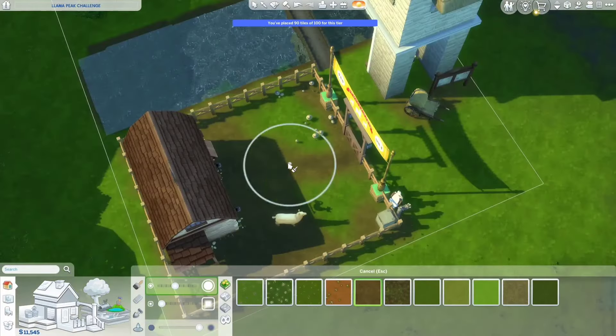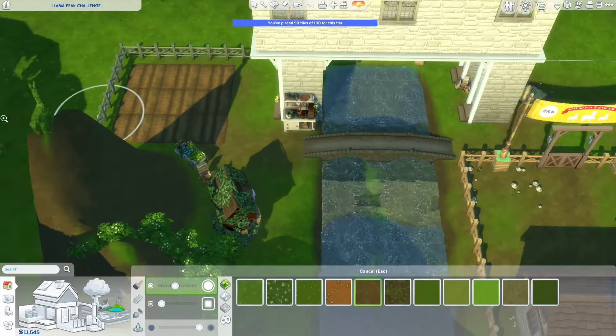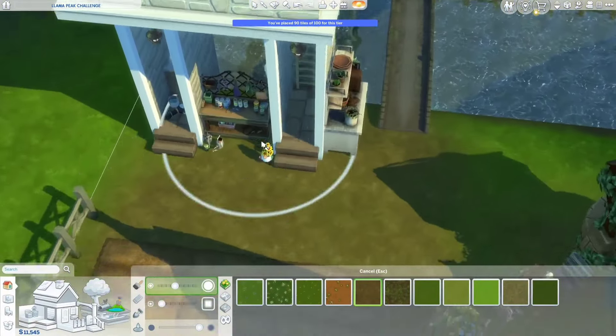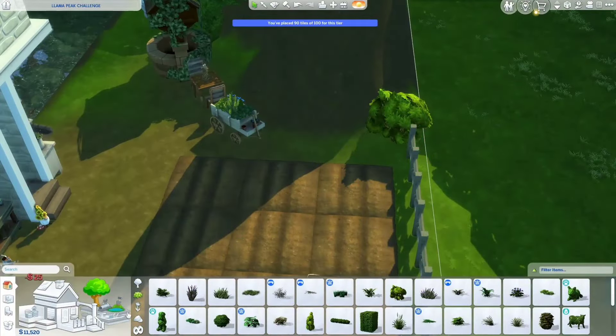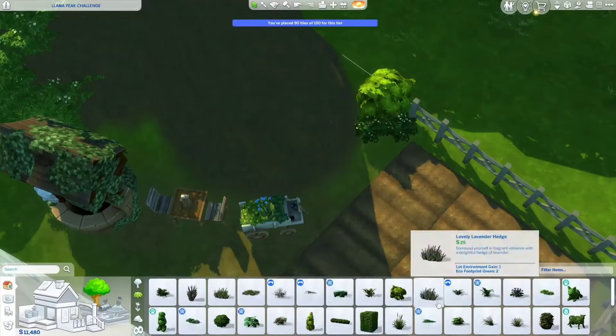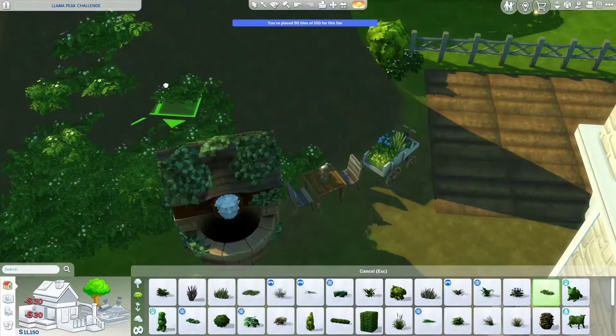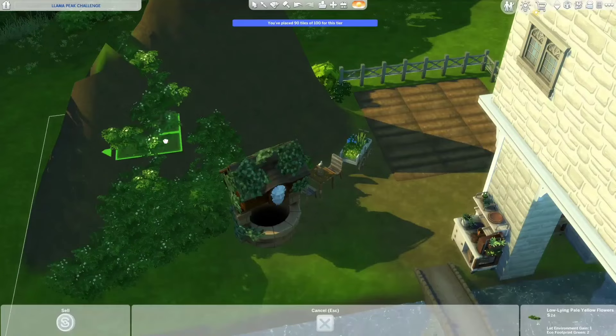I'm adding some terrain paint and finishing touches, and that's it for this video. Thank you so much for watching — I hope you enjoy this and try the challenge yourself. You can find it on the official Sims Discord, and you can submit your entry there. I'll also have the link down below in the description, as well as the gallery link for my build which you can download if you want to play in this weird llama house. Thanks again, and I hope to see you next time!